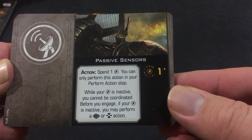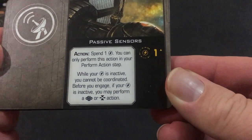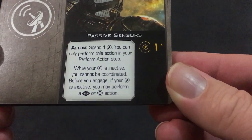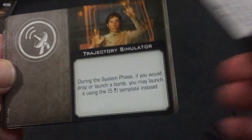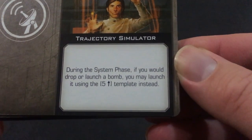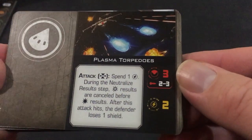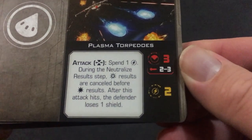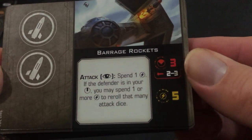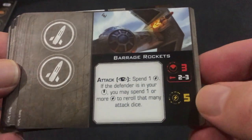Passive Sensors has one recurring charge. You spend one charge — you can only perform this action in your perform action step. While your charge is inactive you cannot be coordinated before you engage. If your charge is inactive you may perform a calculate or target lock action. Trajectory Simulator: during the system phase, if you would drop and launch a bomb, you may launch it using the five-straight template instead, so you can launch it way ahead of you. Plasma Torpedoes — two charges. Barrage Rockets — those take up two slots, which is always important to note — five charges too.